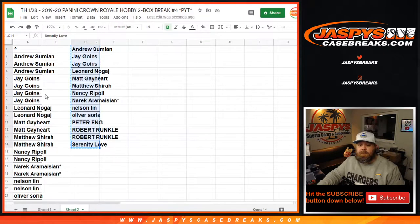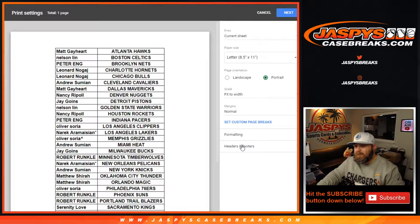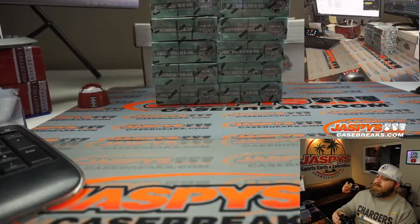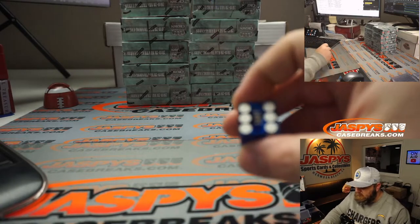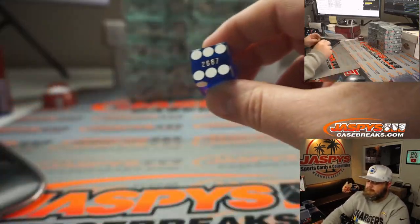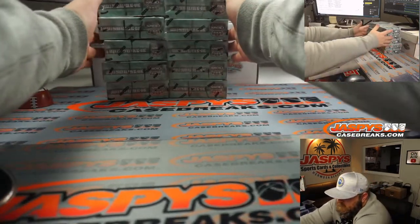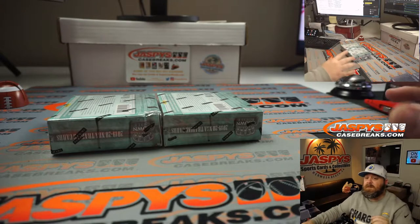11 times and 11 times. Now let's print and rip. These are the final 10 boxes, and we're going to roll the dice to figure out which boxes we're doing — straight across. Top row is 1, 2, 3, 4, and 5 on the bottom. If we roll a 6, we re-roll. That's a 3 — I like 3. Going with boxes in the third row; those will be for pick your teams 5, 6, 7, and 8, which will be in the store at JaspysCaseBreaks.com later on.